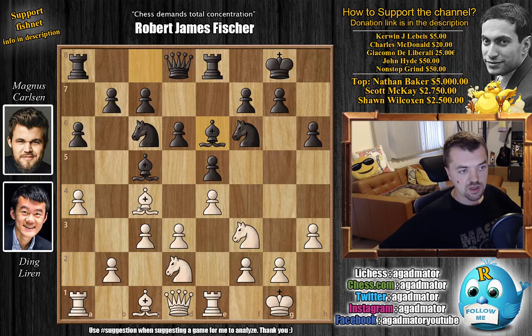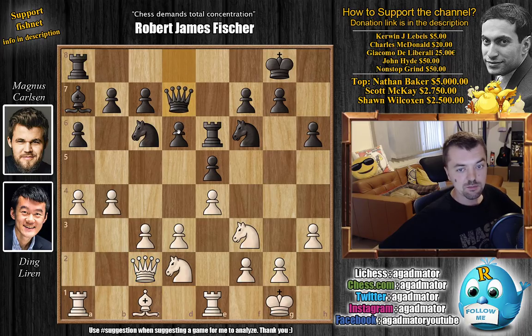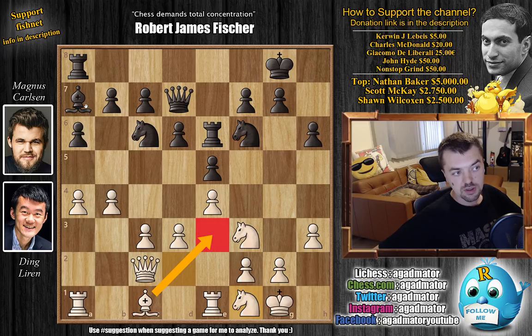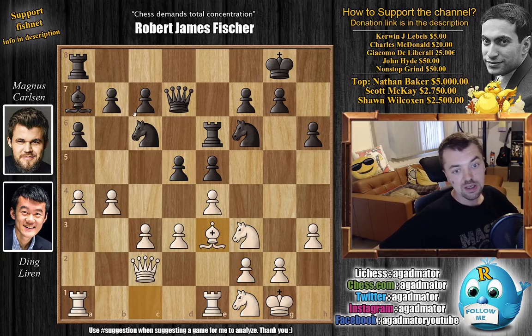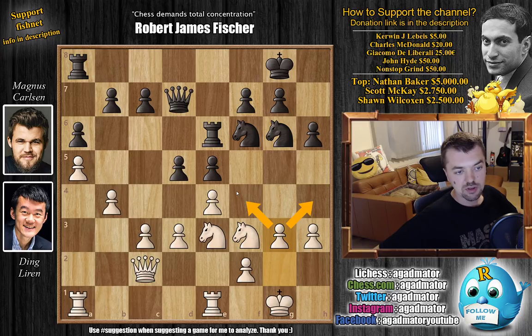Magnus continues with Bishop to e6, offering a trade of light-square Bishops. Ding captures and Magnus recaptures with the Rook — not with the pawn, which would improve the center, but this way he doesn't ruin his pawn structure and is not worried about playing d5 in the future. b4 now, some eight moves too late. Bishop back to a7, and Queen to c2, developing the Queen. Queen to d7 by Magnus, and now Knight to f1, bringing the Bishop over to e3 and trading off Black's strong dark-square Bishop. As Ding allows it, Magnus opens up the position with d5. Bishop to e3, Bishop captures on e3, Knight captures on e3, and Knight to e7, shifting the Knight over to g6. a5 by Ding grabs more space on the queenside. Knight to g6 by Magnus, and g3 — not allowing the Knight any jumps to f4 or h4.